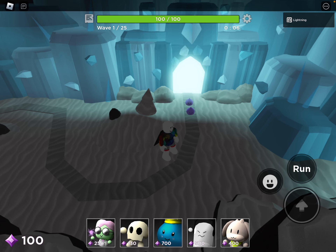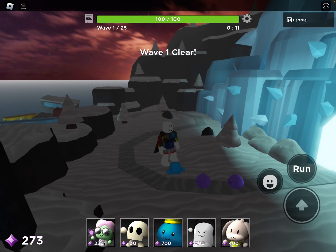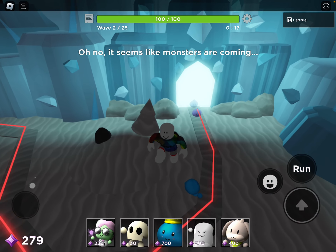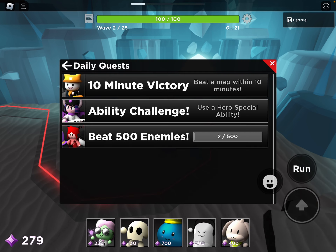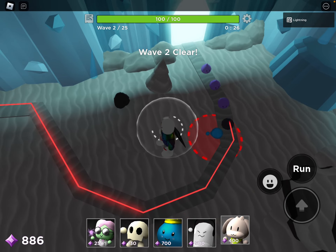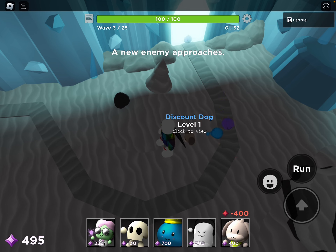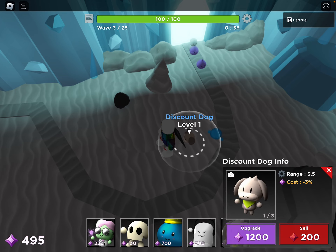Skip the wave and place that. Then skip the first wave. Autoskip's fine — you're not gonna need it. Then put a Discount Dog right there. Set perfectly.